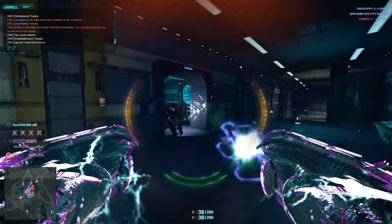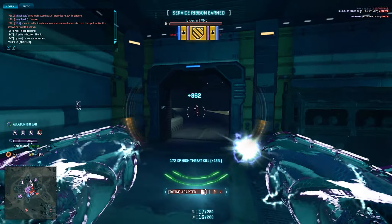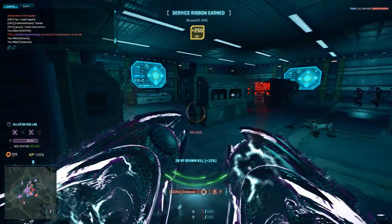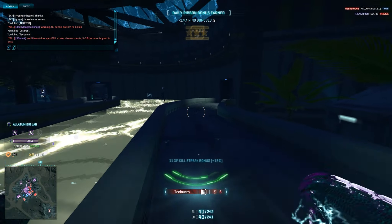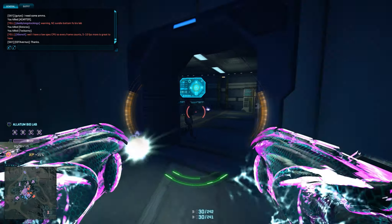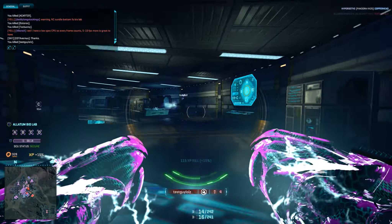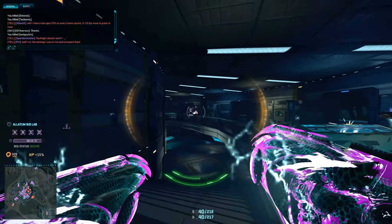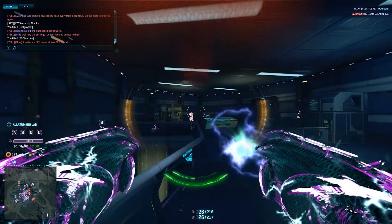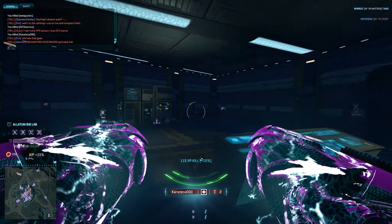There have also been massive layout changes to the Biolab itself. During this section we have a shield between the down part that goes to — I think it's the A objective. We were fighting the TR here; it was a great battle on the server. It kept going for a while — as soon as we pushed them out they kept coming back. The changes seem really, really good at this point.